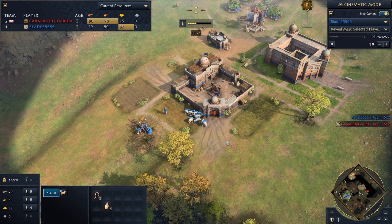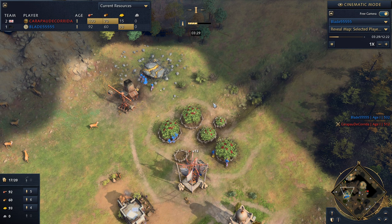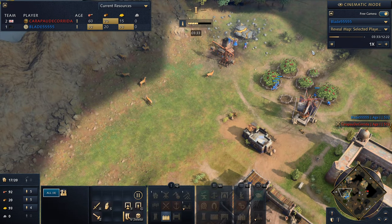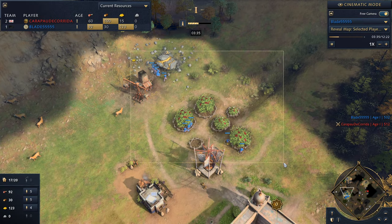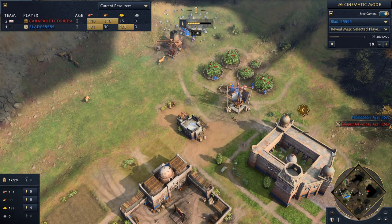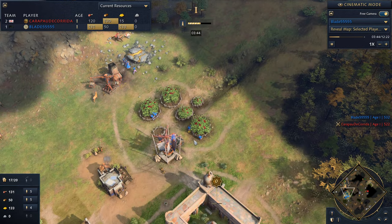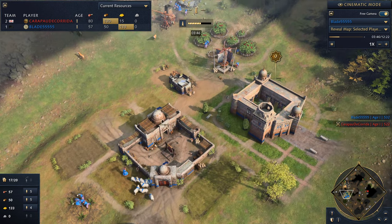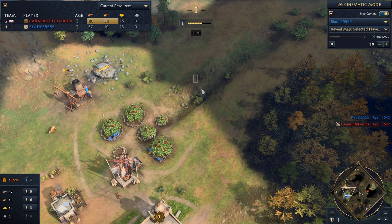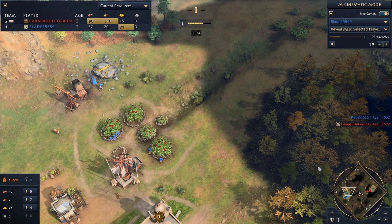Worst case scenario, we go back to these sheep and we're not out of food. Because as you can see from the map generation, this is our only source of food and it's all forward. So if we lose this spot and we didn't have sheep, we have no food and we just kind of lose the game. In this game I don't do this, but you can also make a tower versus English — right here would probably have been a smart move.